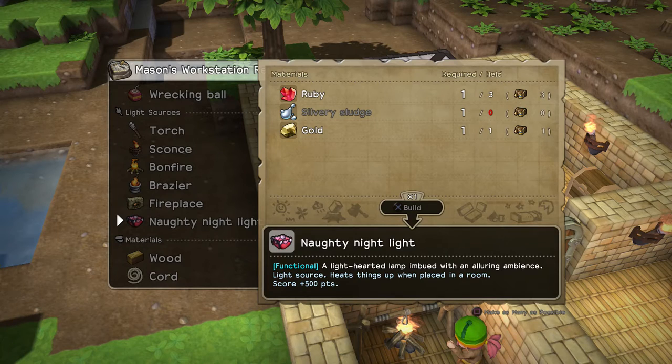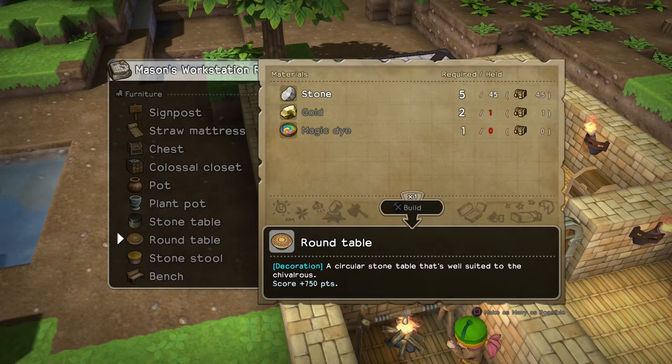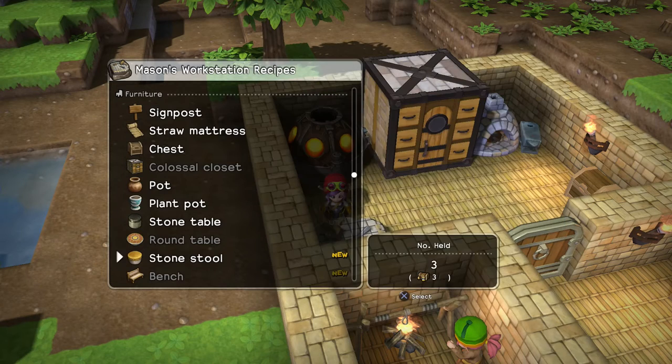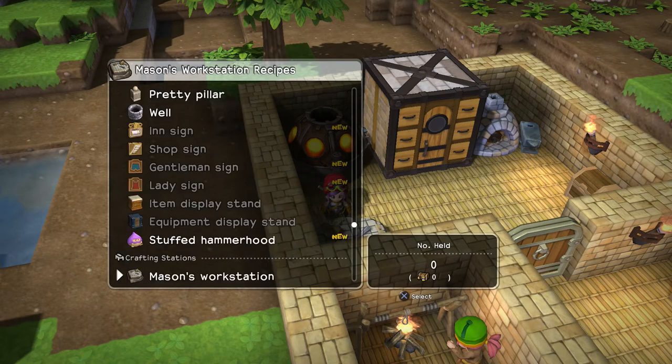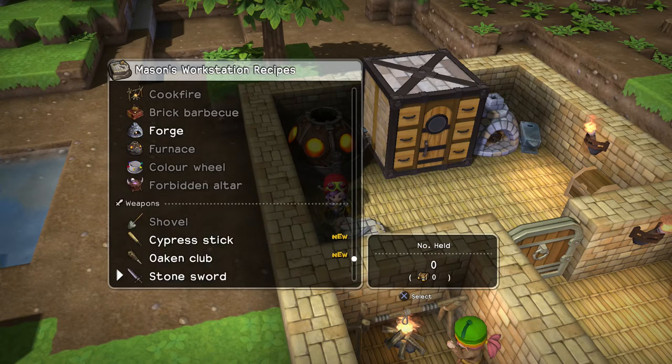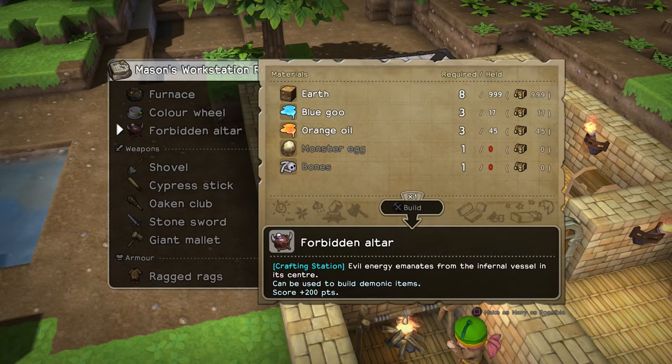You can build a fireplace — you couldn't before, though I have had them in story mode. There's a round table I got from the golems, armours, stoves, and a couple of new decorations but there's really not a whole lot of choice. The forbidden altar is another crafting station and it crafts demonic, creepy looking objects which is really cool.